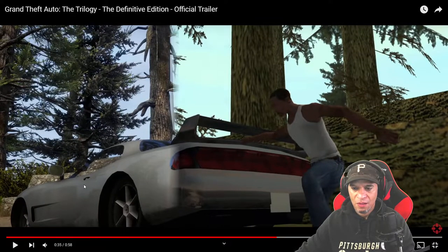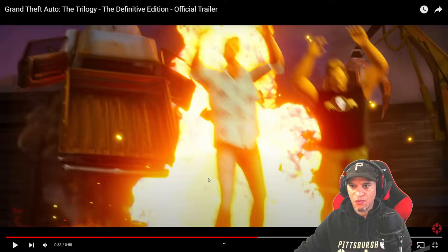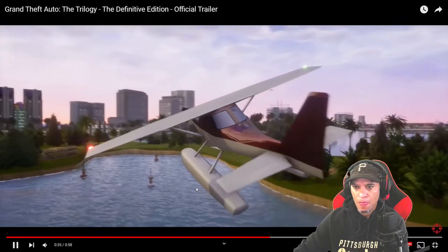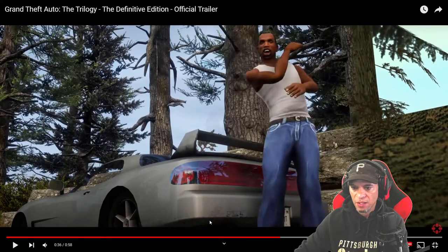All right, get the vehicle here. Doesn't show much of the fire physics — it looks okay there. Focus here and you can see the detail of the exhaust, or just the dirt on the bottom of the vehicle. Look at that detail right there — looks pretty good.